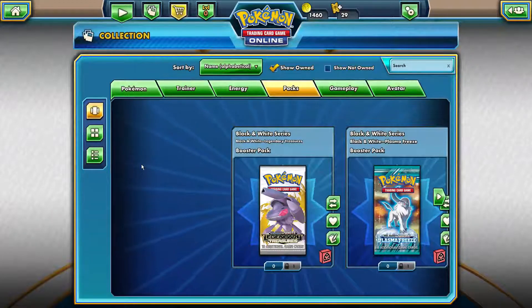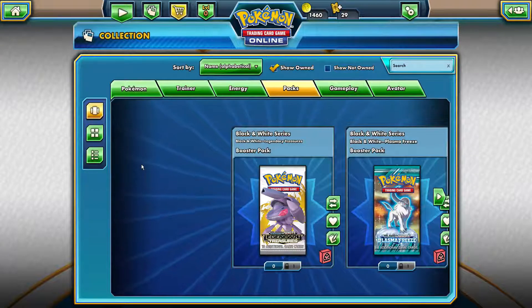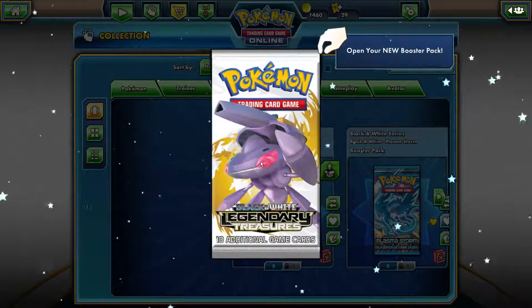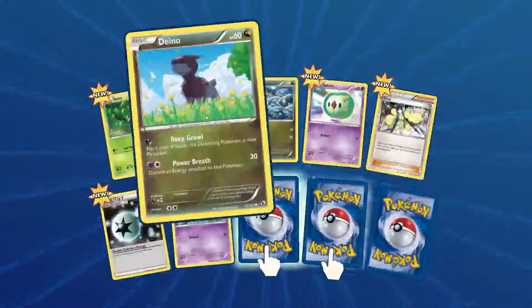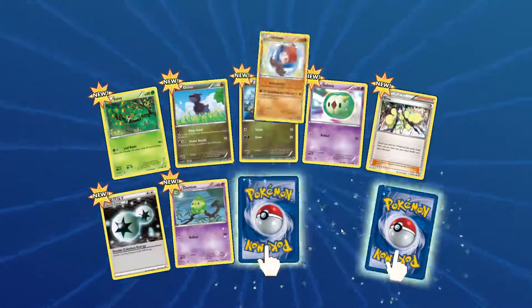Hello everyone! Today we will open some Black and White Legendary Treasures booster packs. We're going to open one booster pack today, so let's unbox it — or pack it, whatever you want to call it — and let's see what we got. This is new, so yeah, we got — what's this? We need to choose one.